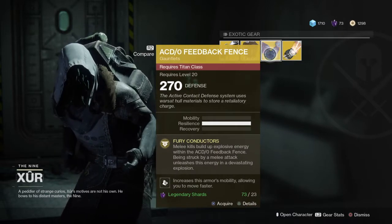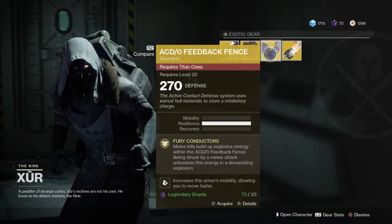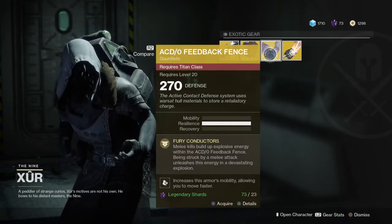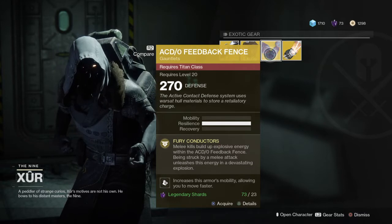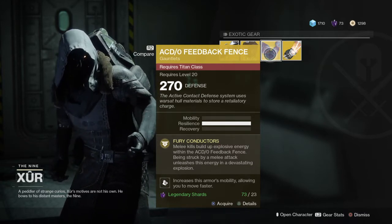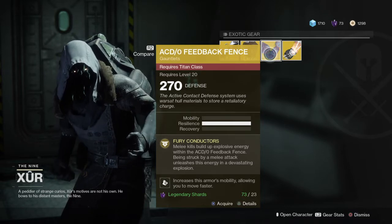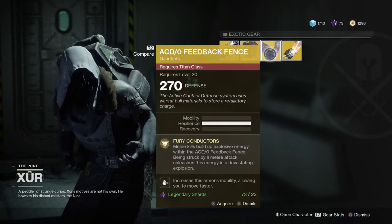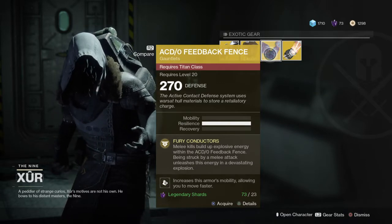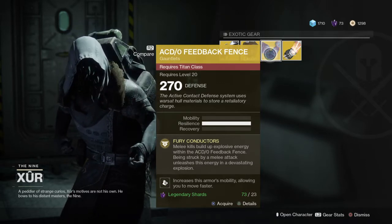The Feedback Fence — it's Titan class. No one likes Titans. Increases the armor's mobility, allowing you to move faster. Fury Conductors: melee kills build up explosive energy within the ACD Feedback Fence. Being struck by a melee attack unleashes this energy in a devastating explosion.